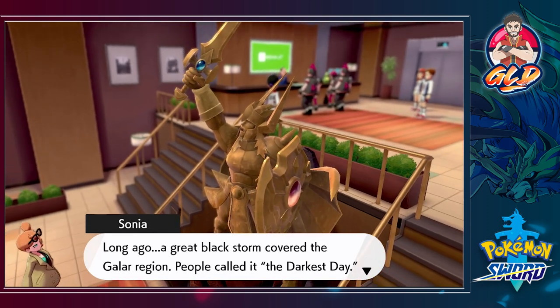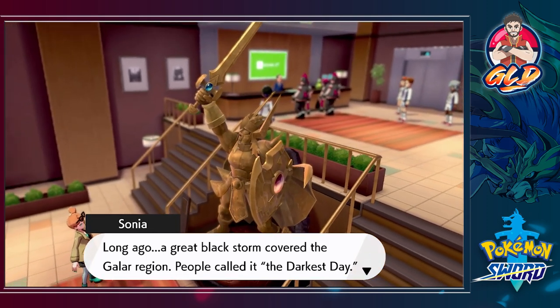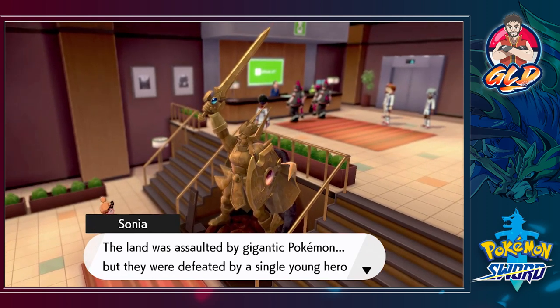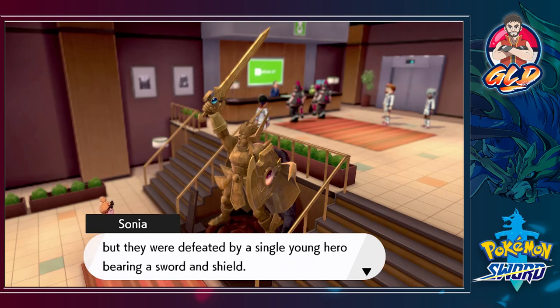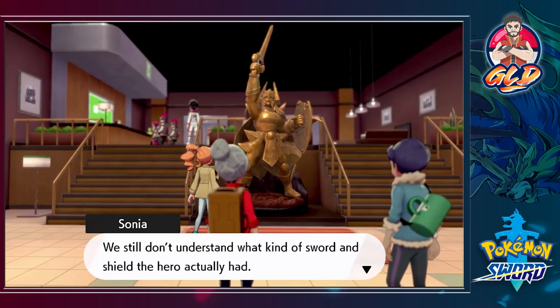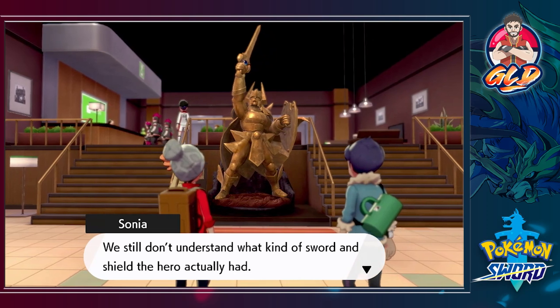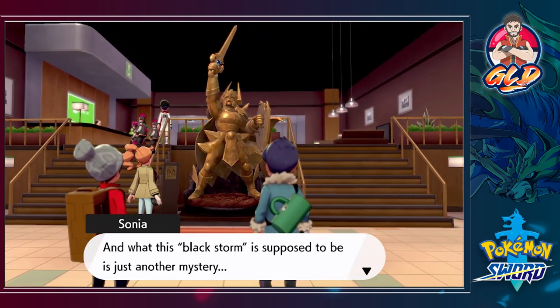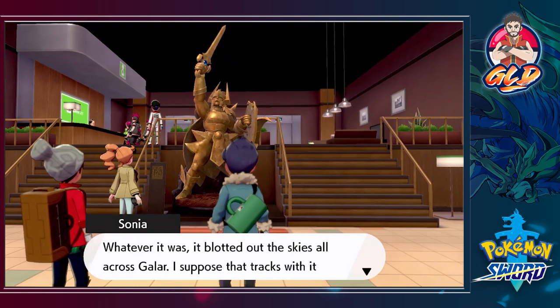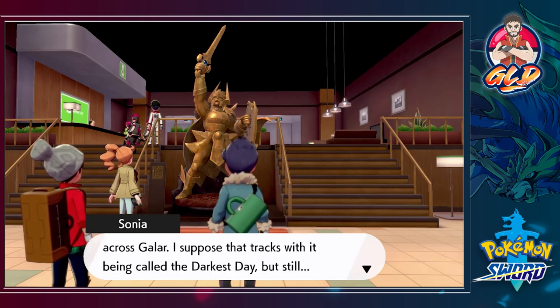'I could run through the legend real quick if you fancy.' Yeah, give us all the details — I love hearing her talk. 'Long ago, a great black storm covered the Galar region — people called it the Darkest Day. The land was assaulted by gigantic Pokemon, but they were defeated by a single young hero bearing a sword and shield.' Wink wink! 'This statue depicts the young hero. We still don't understand what kind of sword and shield the hero had, and the black storm is just another mystery — it blotted out the skies all across Galar.'